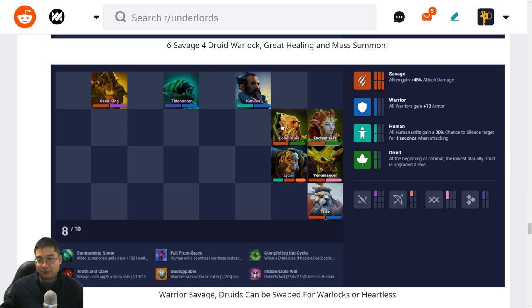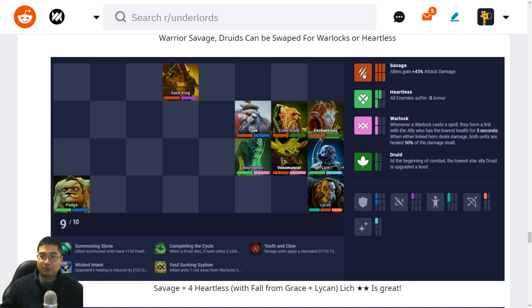Here is a variation with only two Druids — we have Tide, Hunter, and Conquer as stunners. Tusk still protects us from blinkers and Assassins, and so does Lycan. We group summoning units so we have enough spots as Lycan and Tusk run forward — Enchantress will heal those two units. Here is one of the level nine builds — we have six Savages, going for more Heartless. This build works well with Fall from Grace because Lycan will also turn into a Heartless. With this many Heartless and Savages we shred enemies quickly.